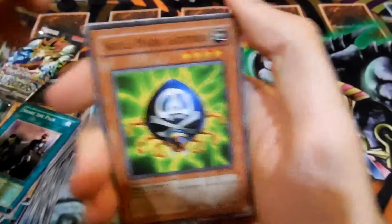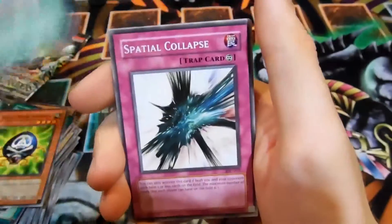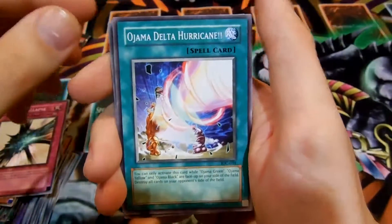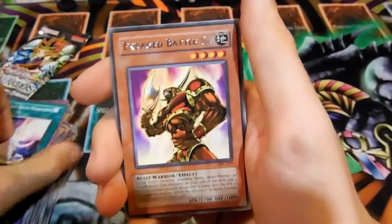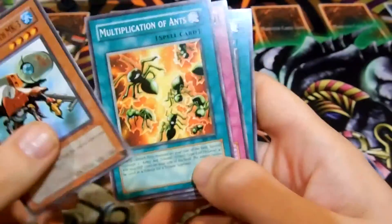Last Invasion of Chaos pack. Skullmark Ladybug. Earth Chant. I think that bug looks really weird there. Ojama Delta Hurricane — that's a nice card. Enrage Valhalla Rare. Nothing — no holo. Not too bad, I didn't expect much.